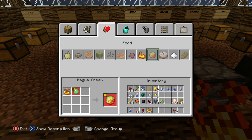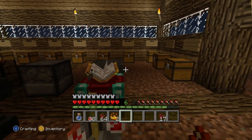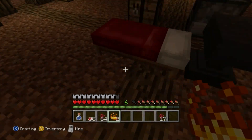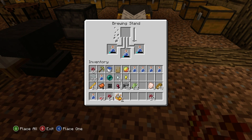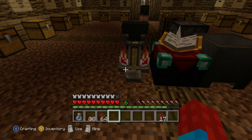Magma cream — we need slime for a lot of stuff, that's going to be one of the upcoming episodes. Doesn't that look cool holding the blaze powder? It looks like my hand's on fire. Can I use it on people? Can I use it on the floor to set fire? No, that's unfortunate. Let's try adding this blaze powder.